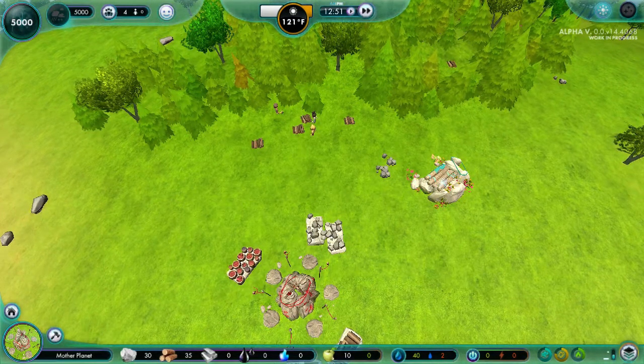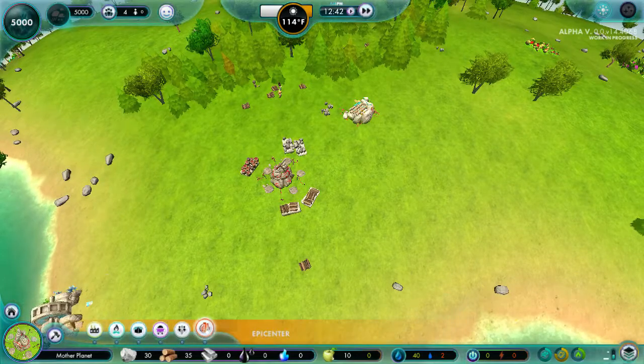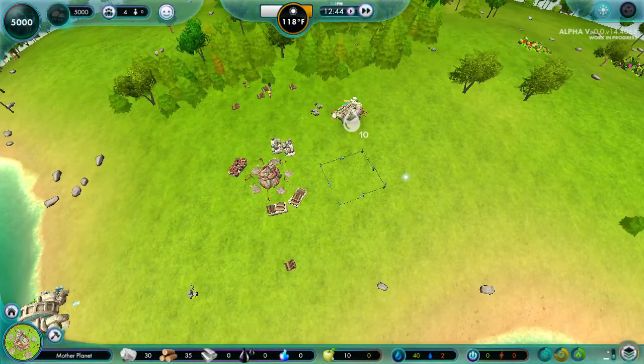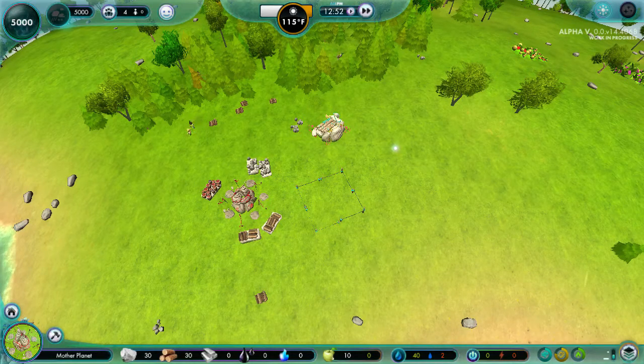You agreed to make babies, so why are you not making babies? Makes no sense. Let's go ahead and plop down a well so they can have a bit of water. That way they won't do nothing. Please don't tell me — are you kidding me? They are. They're going to chop rocks.